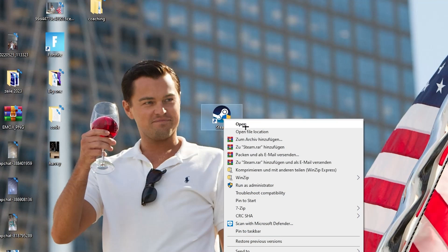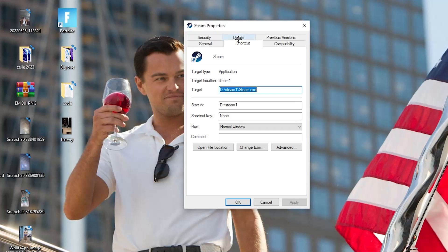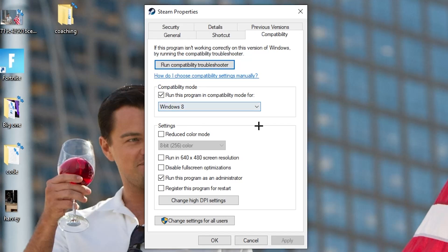If that doesn't work, take the launcher shortcut again, right-click it, and go down to the very bottom where it says 'Properties' — left-click it so the tab pops up. Then navigate to the 'Compatibility' tab and we're going to copy the settings I'm about to walk through.